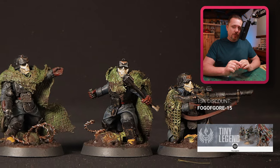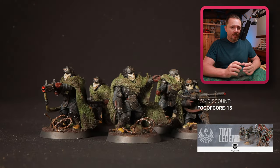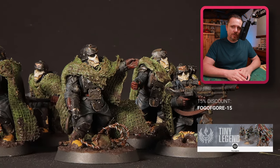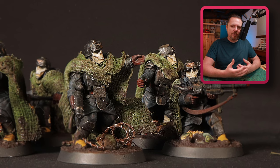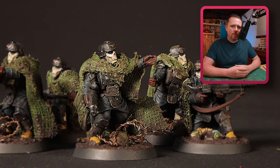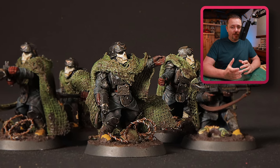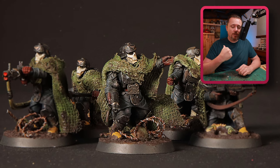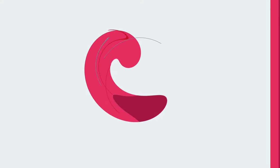Don't forget I've got a discount code for all these bits and pieces from Tiny Legends - Fog of Gore minus 15. You get 15% discount on everything you buy there. There's lots of Krieg stuff: heavy weapons teams, alternates, gas mask helmets, tank crews, bits and pieces. You will love it if you like Krieg - go to Tiny Legends. And in the meantime, if I've finished the Commissar Gaunt video, it should be coming right on the screen here. And if it's not there, well, then this video might still be interesting and entertain you until that video comes out.